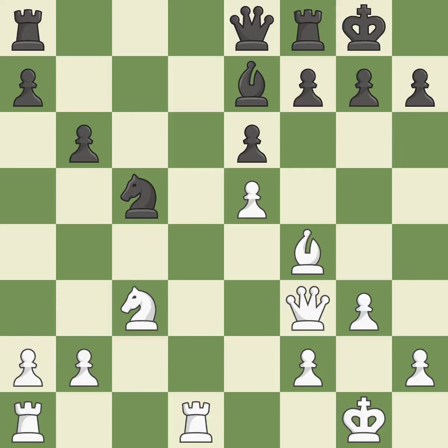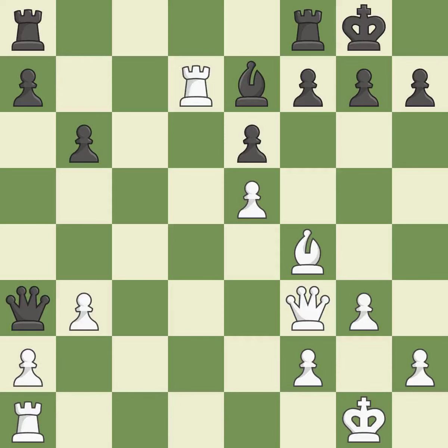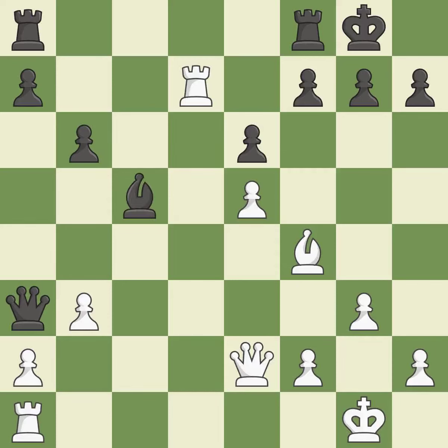This passes up the chance to capture an open file with a rook — it is incorrect. This misses a great but hard-to-find move; only one move worked there, and this wasn't it — it is a mistake. This strikes the rival queen. This moves the queen to safety. This confines the opponent's king while moving a rook to the seventh rank, activating it. Very precise.